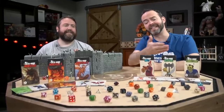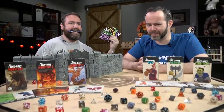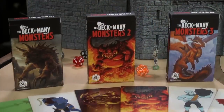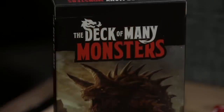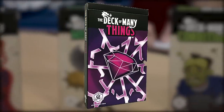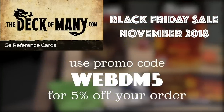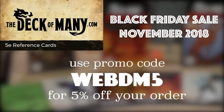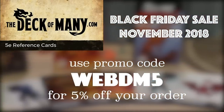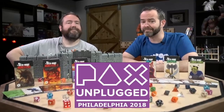This episode has been brought to you by Deck of Many. They make reference cards for all of your 5th edition Dungeons & Dragons games, with all the info you need for your games to run smoothly right at your fingertips. They've got decks for weapons, conditions, NPCs, monsters, and even a Deck of Many Things, as well as blank cards for your homebrew content in every deck. They've got a Black Friday sale through the end of November 2018. Use the code WEBDM5 for an extra 5% off your order. Check them out at deckofmany.com — links in the description. And if you're going to be at PAX Unplugged, go see them in person. We know we will.